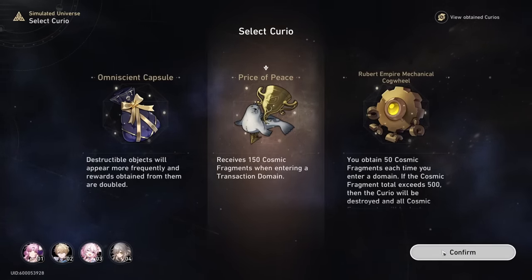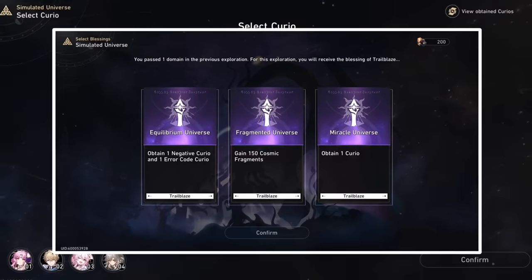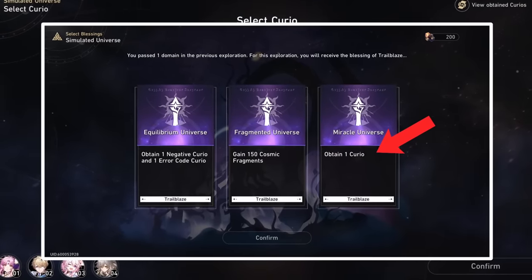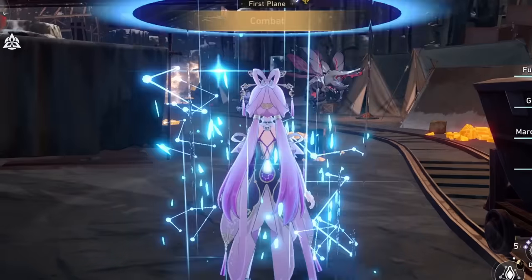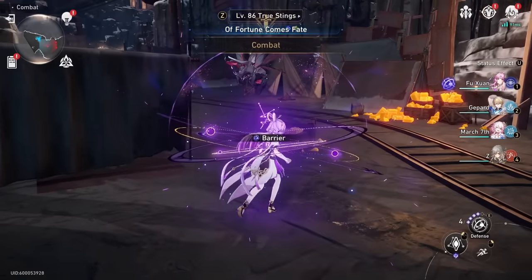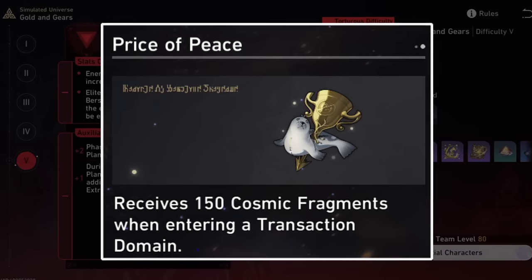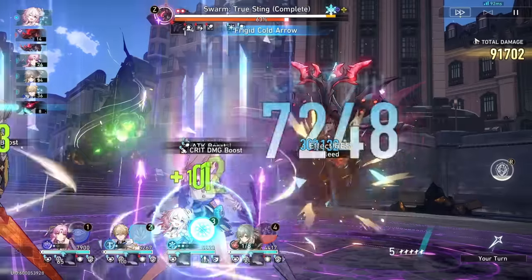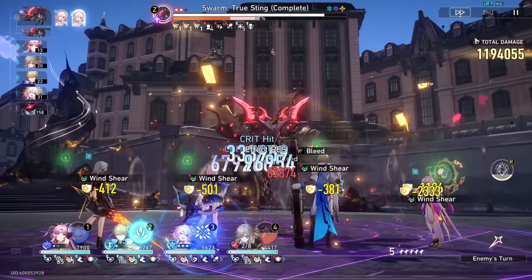You're probably wondering: where do I get this curio at the start of the run? We can get it from the initial blessing selection at the start where they offer you the chance to get a curio. However, there's a caveat — it's never guaranteed, so this is very RNG. Therefore we have to start re-rolling. But once you get this bad boy, your win is pretty much guaranteed.